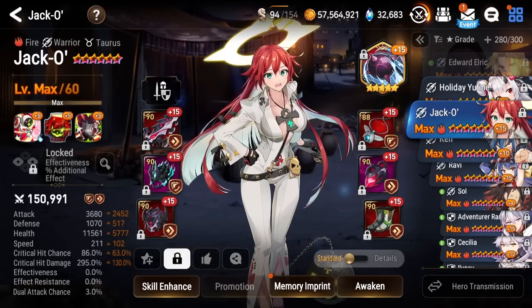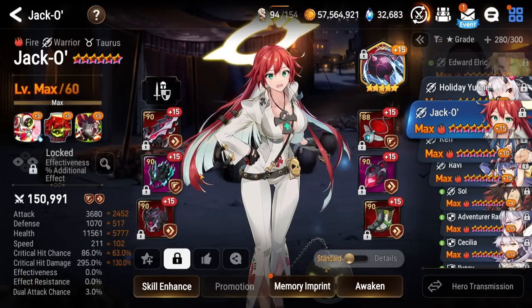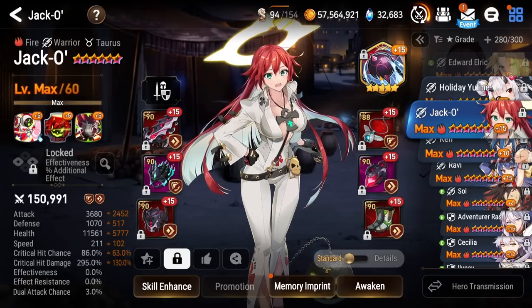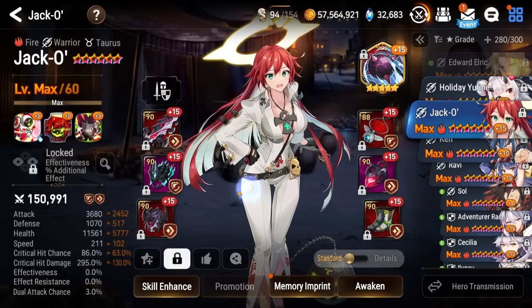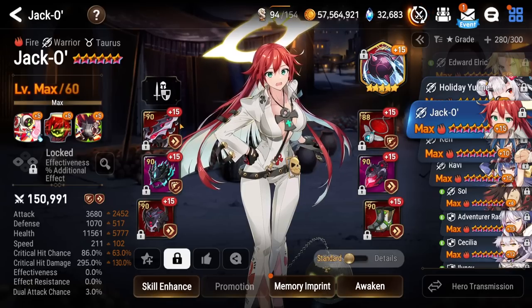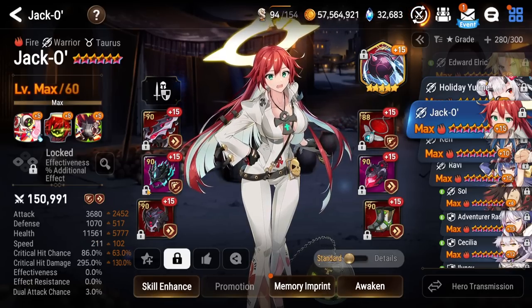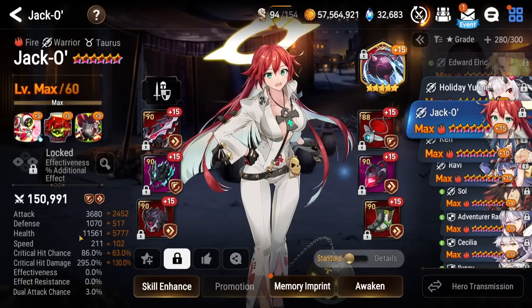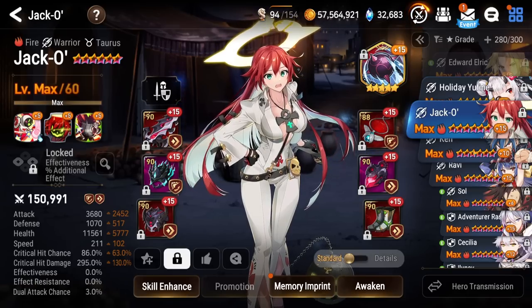Moving on, we have Jacko. Got her on a speed pen build. Don't really use her all that much right now, but I should probably re-gear her and optimize her build a little bit more. She's on Zura Comet for the extra 15% crit rate. I feel like she's going to be a very strong unit after her buff, but this is just spare gear I had laying around. I don't really use attack scaling DPS units all that often — I mostly use HP scaling bruisers because of my playstyle.